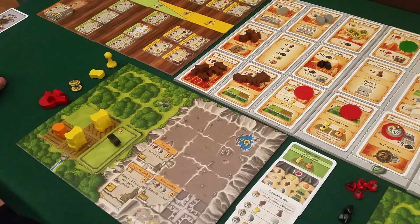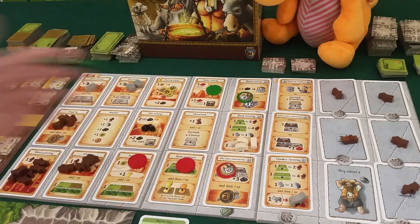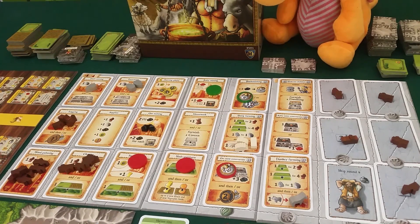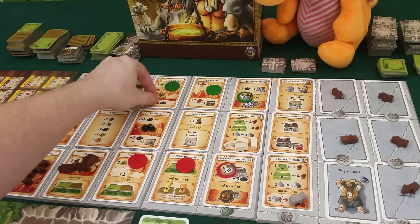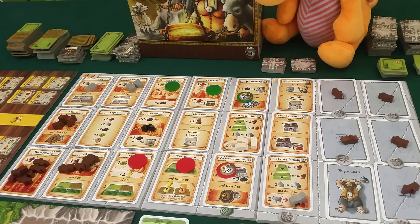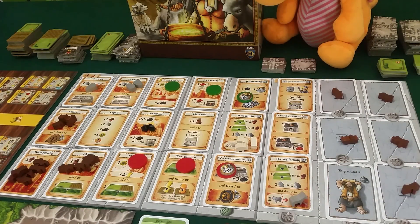It's Draco's turn and he needs to think about his food issues. He could grab animals even if he can't fit them anywhere and just transform them into food by slaughtering them. But I think he'll just go up here, grab four food laying here, get the first player token, and also get two ore. So Draco's the first player now, which could be good for him.